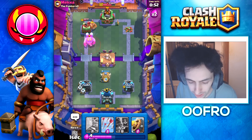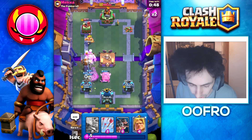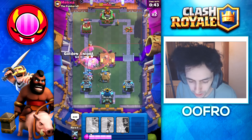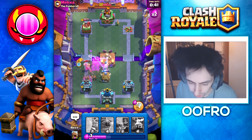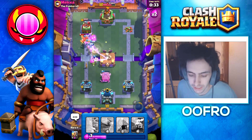Going to play a Goblin Hut here for this Electro Giant. He might Lightning it and if he does, that's fine. He Tornadoes and then uses the ability way too early. I Barbarian Barreled it, making sure that ability was useless. We take out that Electro Giant and it's game over. It's so easy with this deck.